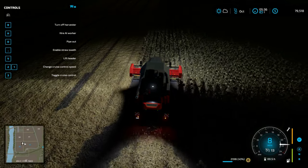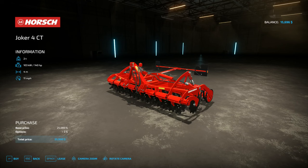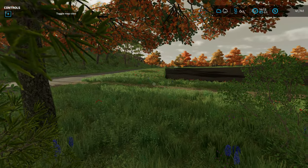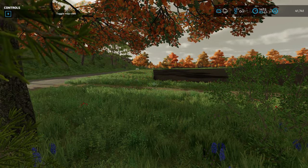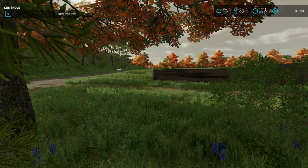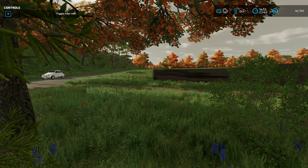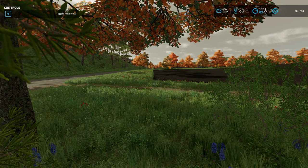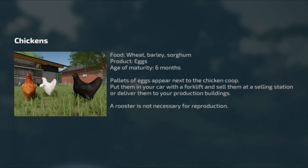I decided to buy a disk harrow because it would shallowly cultivate the soil enough for planting without digging up any stones I'd have to clear — I'd just have to deal with the weeds that this shallow cultivation would produce. I finished my cultivation and leased a planter for my next crop, which I decided would be wheat. I chose wheat because I wanted to raise some chickens, and chickens eat wheat, so this way I could make my own chicken feed.